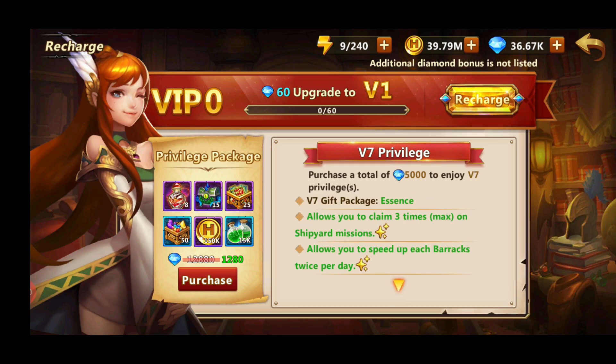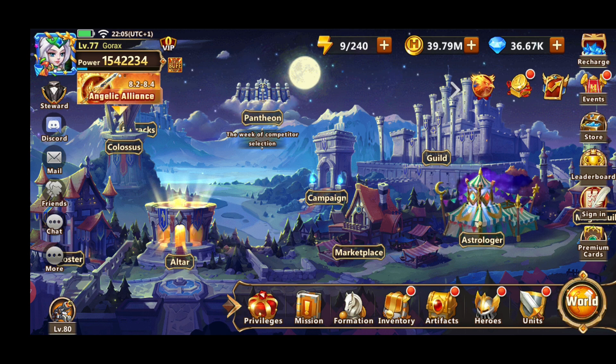The last VIP level in this video is VIP 7, which requires you to buy 5,000 diamonds, which equals about 75 pounds. If you purchase all that you won't be able to get a faction leader because faction leaders cost 99 pounds. So let's quickly talk about where you should be spending your money.